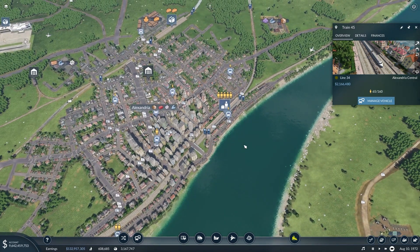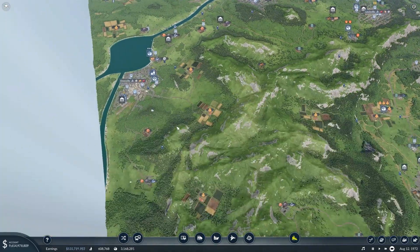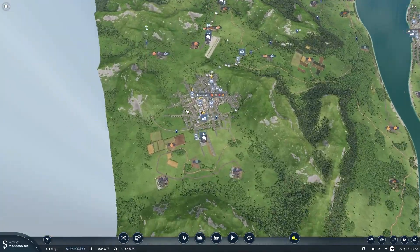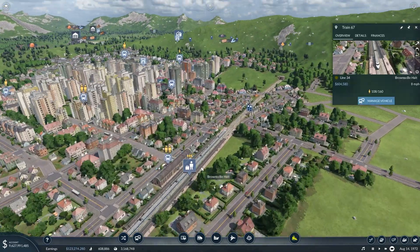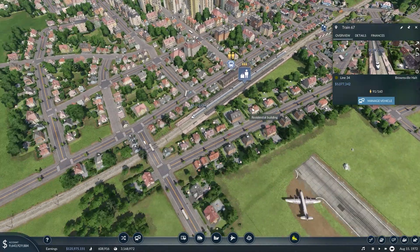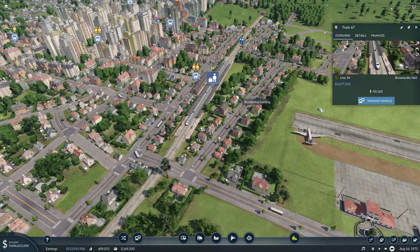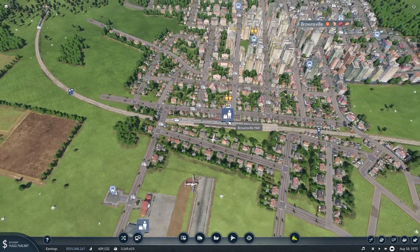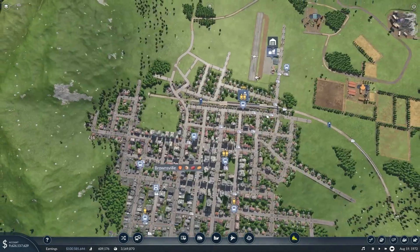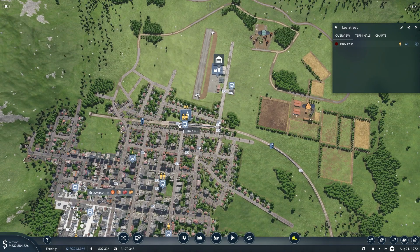However, with these smaller cities such as Huntsville, Louisville, Knoxville, and even Brownsville, we don't quite fill up the trains when they leave. This train will probably leave about half full, and it's little things like this that are going to end up losing us money on this line. So we need to figure out better, faster ways to get these passengers up to these train stations.